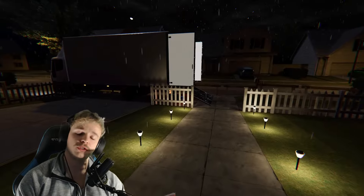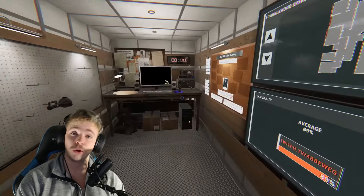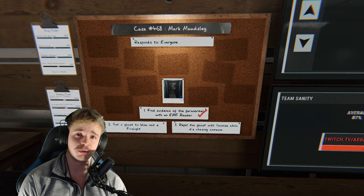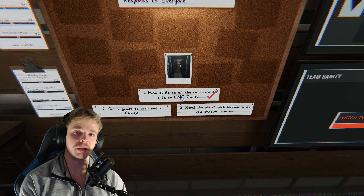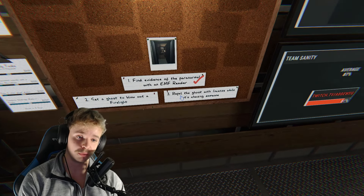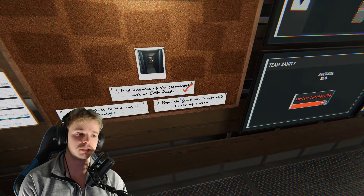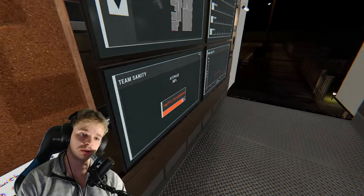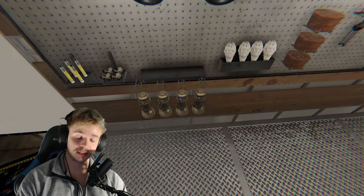Now that you've got the ghost, you can just leave and that's completely fine — that is your objective, to find the ghost and get going. But this next part is what generates the most money. You have three different objectives which are completely randomized each game. We have: find evidence of the paranormal with an EMF reader — done. Blow out a candle — we can do that. And photograph the ghost while it chases someone — that's going to be quite hard because our sanity hasn't dropped much, and every ghost has a specific sanity threshold at which it can hunt.